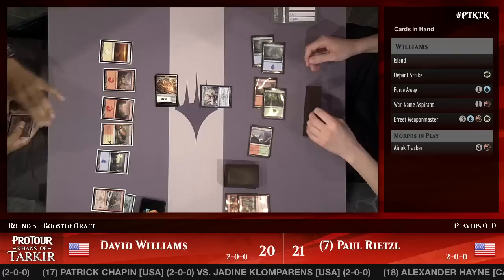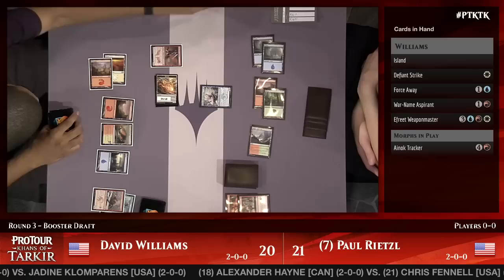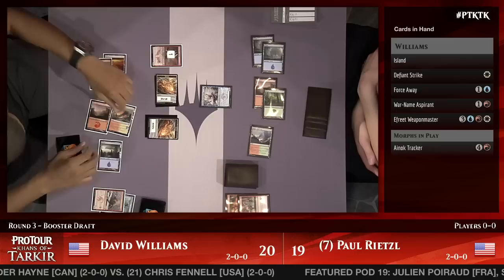Rietzel wants to protect his 3-2 unblockable creature. War Named Aspirant picks up a counter. A second morph for Dave Williams follows up. Rietzel still has a Snowhorn Rider and Ice Feather Aven in his hand.